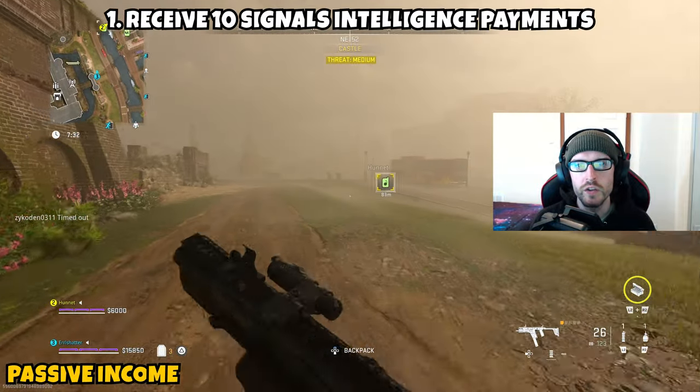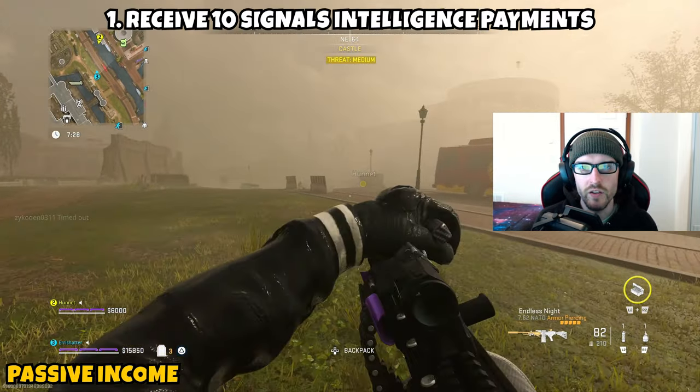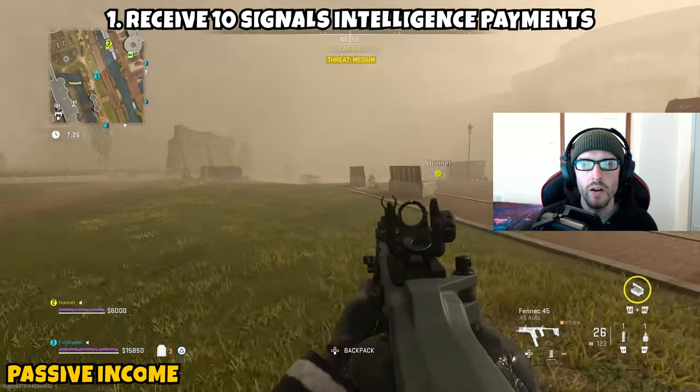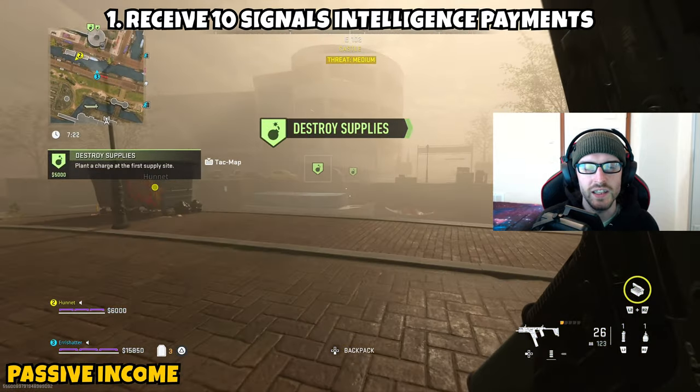At this point just go around the map as usual, but do not exfil before the 10 signals intelligence payments come through. Once you wait the full three minutes and 20 seconds, you'll receive all 10 payments and part one will be complete.